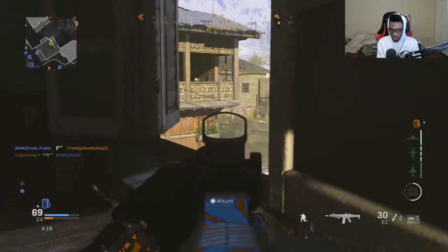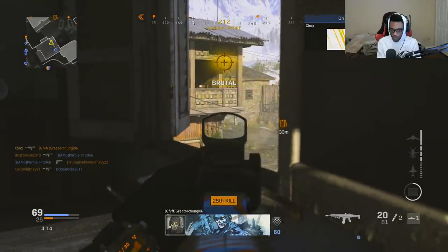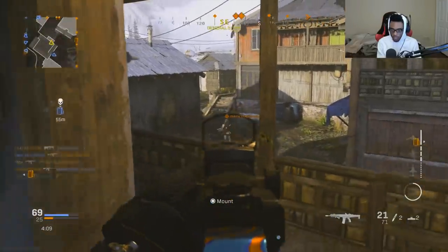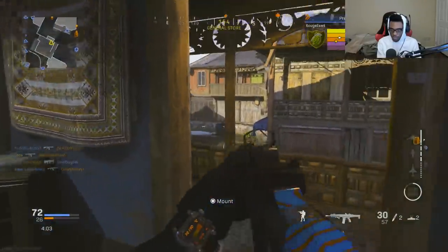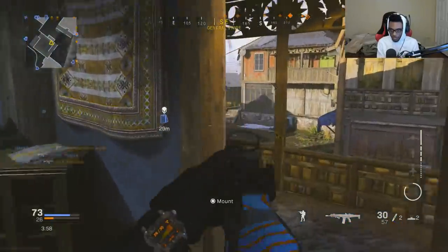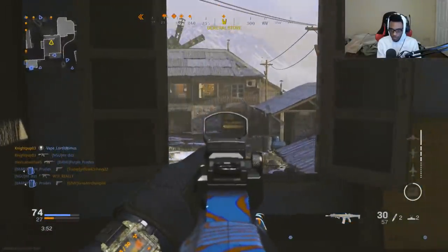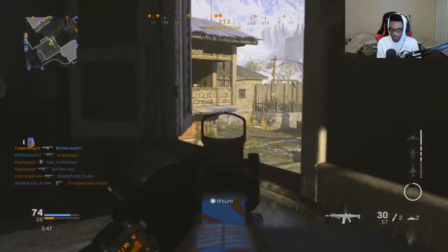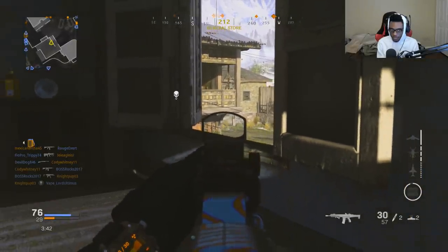Like I said, we're running the ACR build. A lot of these guys are trying to hit the flank over here — take them out there. We're going to use that cut right there as an indicator of where these guys could be coming from. I know exactly where they're spawning but I also have the weapon to pick these guys off, so we're just going to wait.